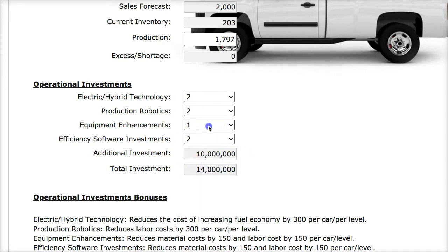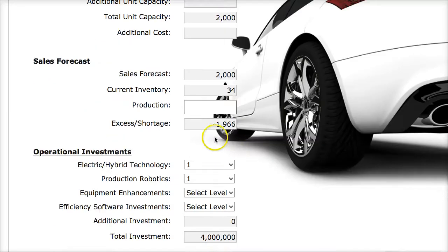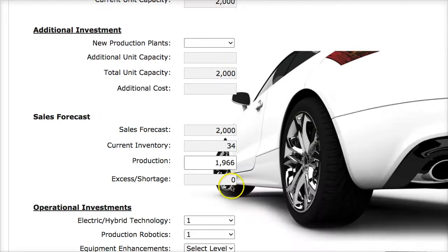It's important to invest in operational investments to keep the company profitable and produce bigger cost reductions. My strategy is to make cars at lower cost so I can earn a higher profit. I don't need an extra production plant right now — only buy one if you need to make more cars. I've seen students buy an extra factory with spare cash that produces no cars — a whole factory sitting full of equipment and employees doing nothing for a full year. What a waste of money.